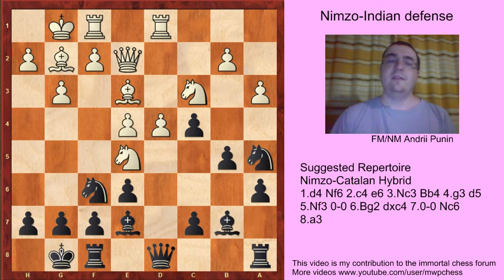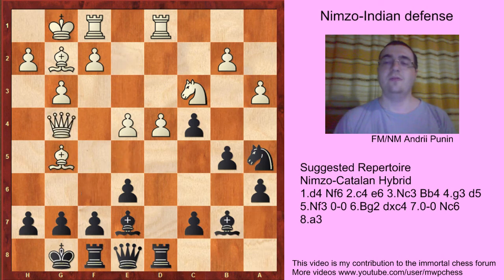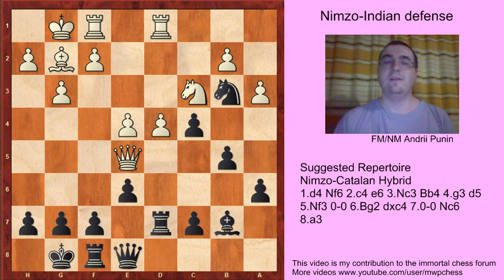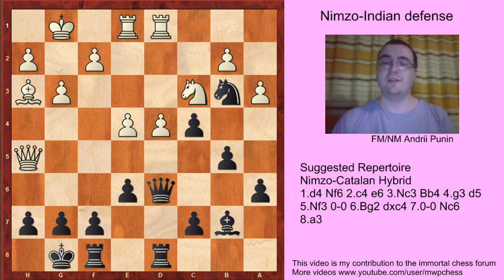Maybe the best try is Nd5 now, but Qe8. Now Bg5, then Rd8, Nd4, Nd4, Qg4, Bg5, Qg5, Nd3, Qe5, Rd7, Bh3, and Qe7. Rf1, and just Qd6, slowly improving the position, Qh5, Rd8 - that was Boyk against Bielawski - Boyk was much better.